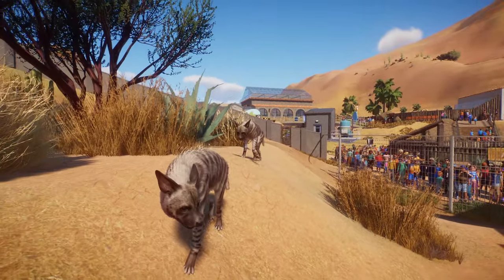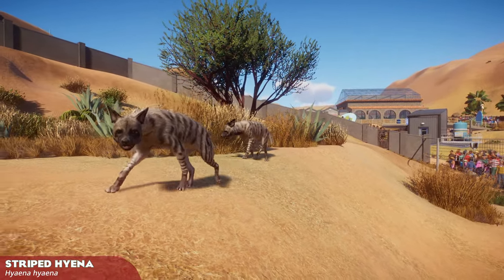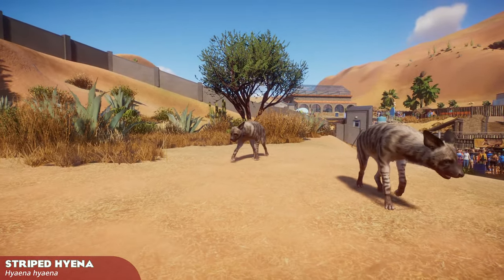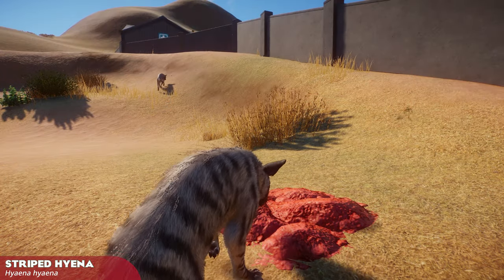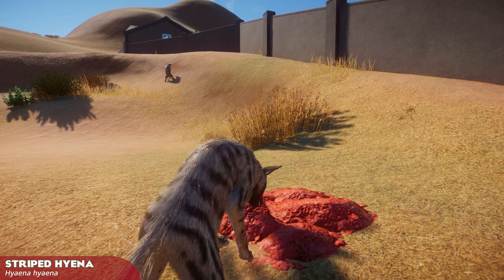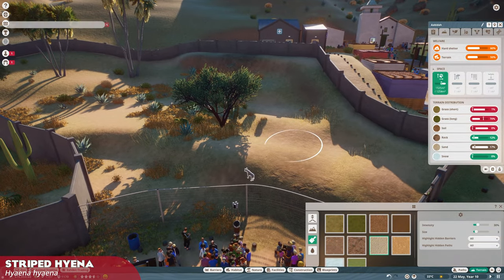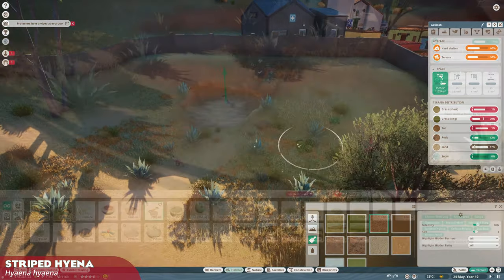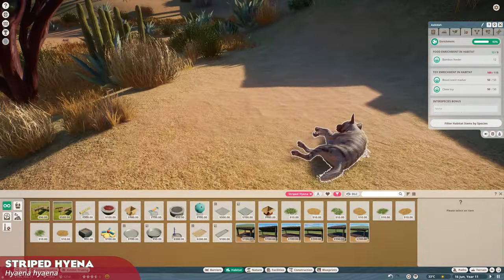The striped hyena is a pretty unsurprising pick. Perhaps not as famous as the spotted hyena, it is as widely distributed over much of Africa and Eurasia, and commonly encountered by humans. In-game, they require quite a lot of space, and their agility will encourage creativity in implementing verticality with ledges, cliffs, and hills. They are suitable as solitary or in single female, multiple male groupings, with gregarious inclinations, meaning male offspring will be tolerated in the pack long after they mature.